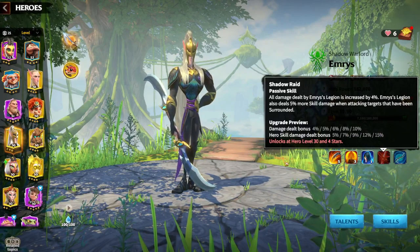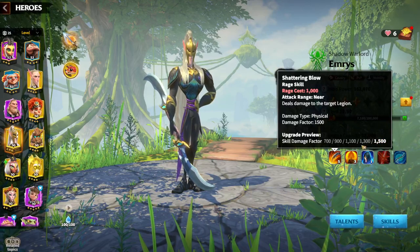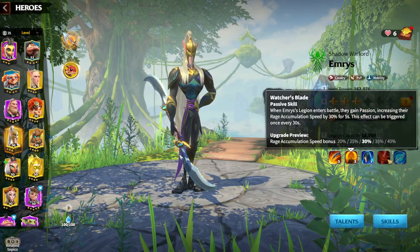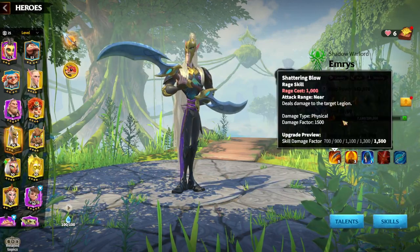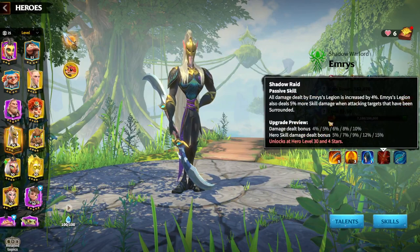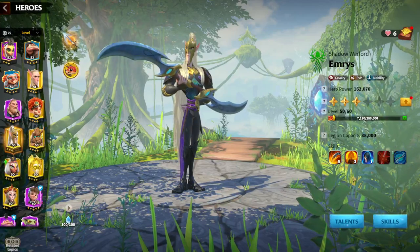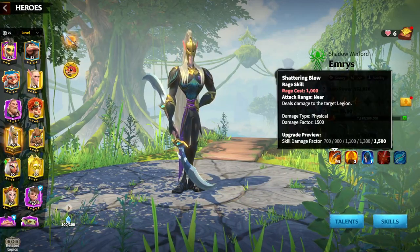So what Emerys does in general: we have a high damage factor on the first skill, we get more rage accumulation through the second skill, and we deal more damage with the first skill because we get a damage bonus and skill damage bonus on Shadow Blade. Almost every skill has a synergy towards it, so we understand the first skill is the main and most important skill.